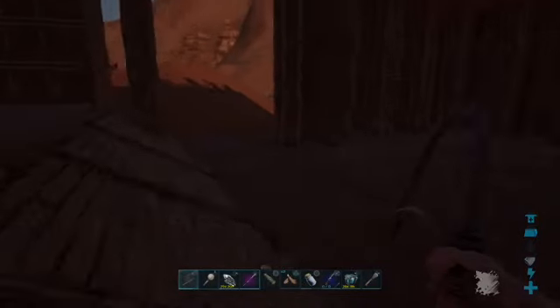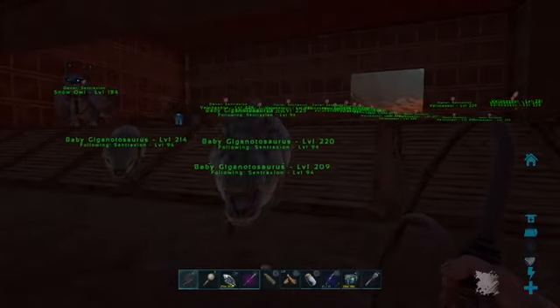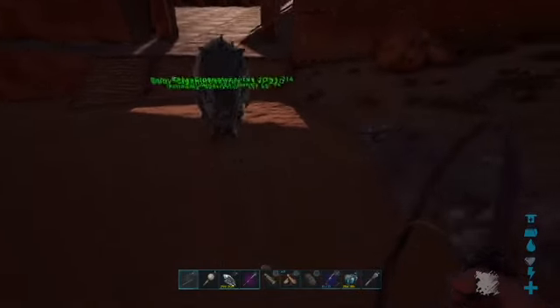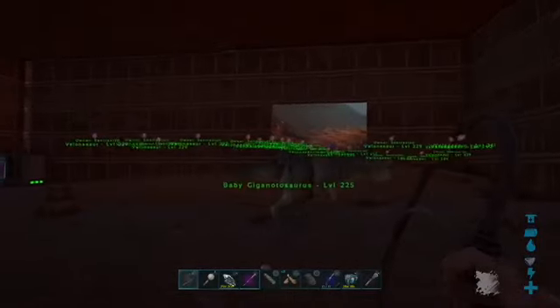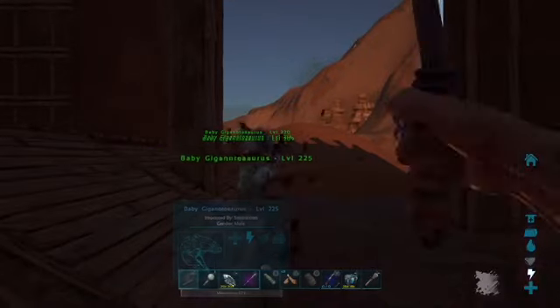I knew something like this would happen, which is why I brought my trusty whip. We need water already. So yeah, we got four gigas to start off — one is at max level, so that's not bad, but the rest will need to be leveled. This guy is the max level one.